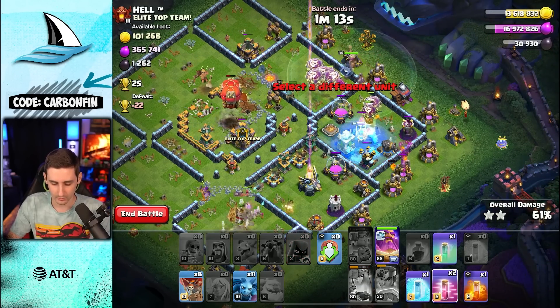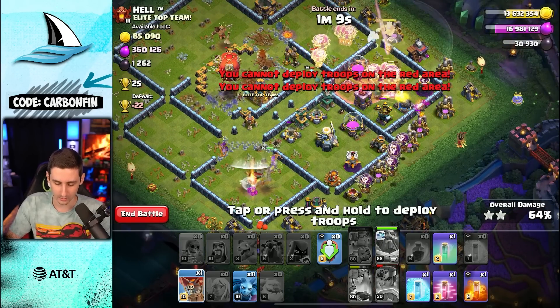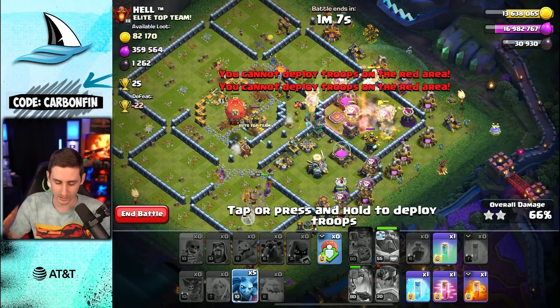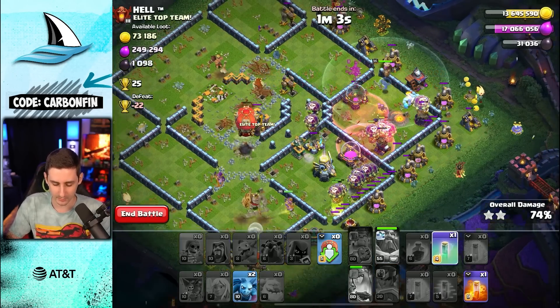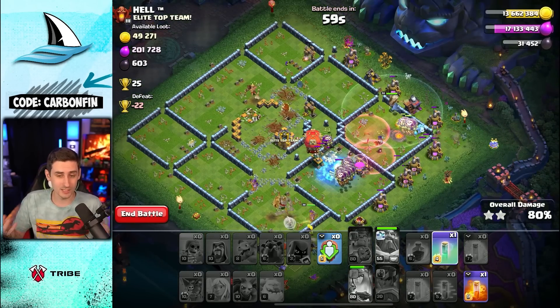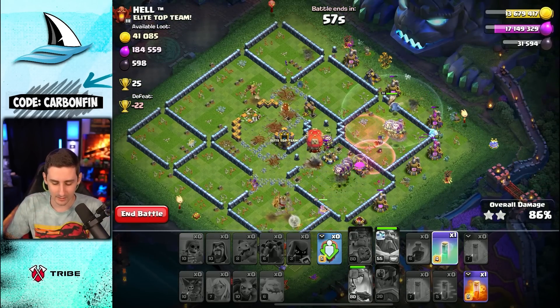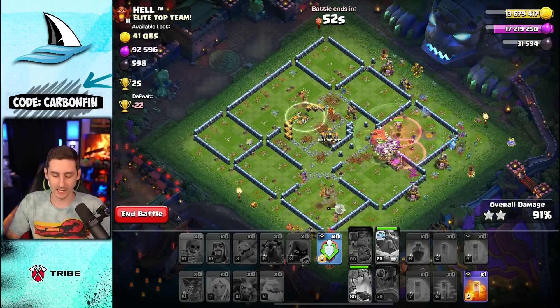Pop the warden ability to protect the balloons — we didn't protect the hound this time. As we continue with the balloons around, drop the minion, drop some haste, some freezes, and there we go. The queen did not go for the town hall but that's fine — the king was able to secure it, no worries.